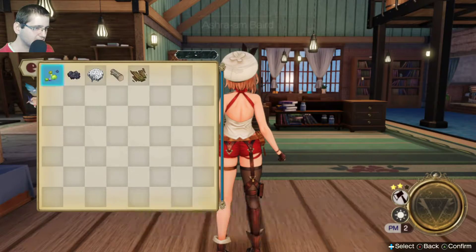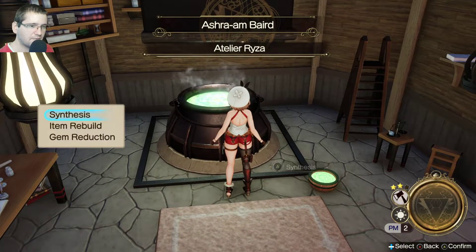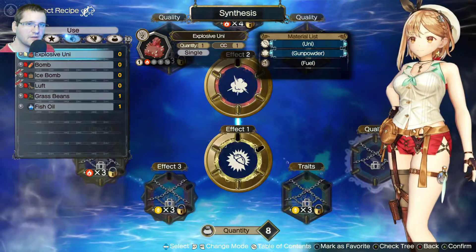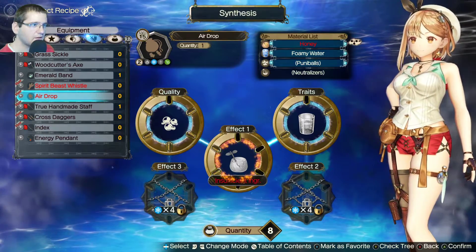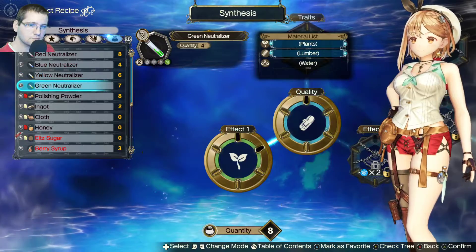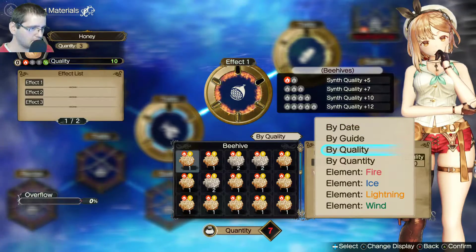Let's go and make an airdrop. Now what do I need for an airdrop? I'm probably missing some things. I don't see it — maybe it's at consumables? Airdrop, there we go — it's a tool. I'm missing honey. I'm just trying to make the very best honey I can.